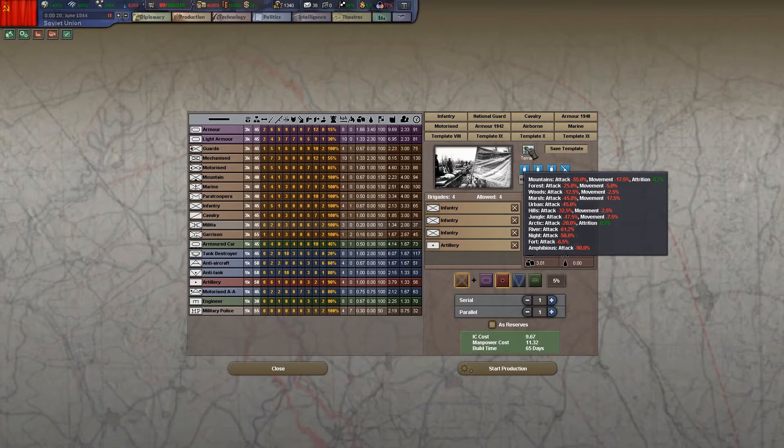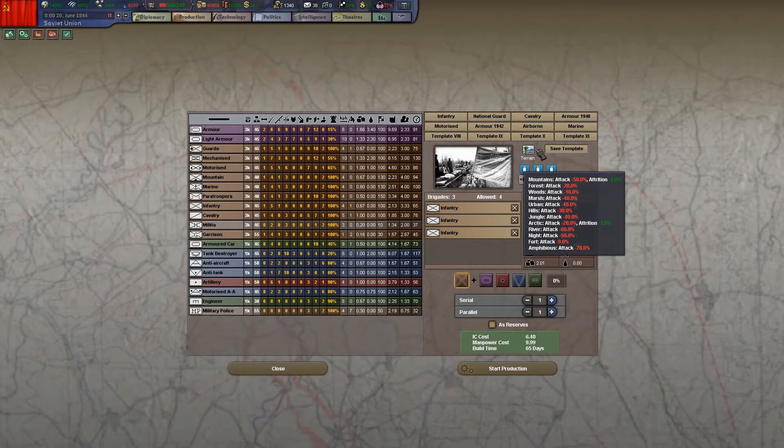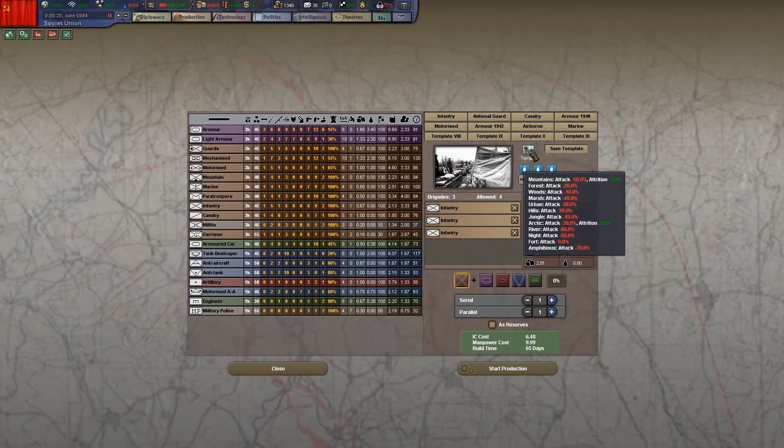What are some weaknesses of the standard infantry division? Infantry has terrain penalties — these are averages of all brigades in the division. By adding artillery, the mountain attack penalty goes up by about 5% and you add a 17.5% movement penalty. So one area where you might not want to use artillery is when fighting in rough terrain. When playing as the British in the Asian theater or as Japan, I often design infantry divisions without artillery because the movement penalty can be harsh.